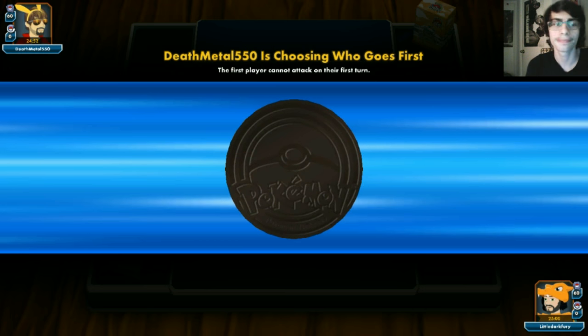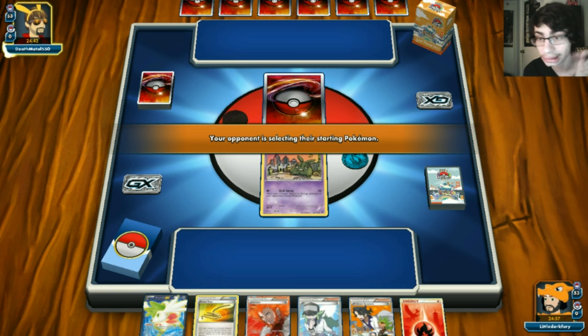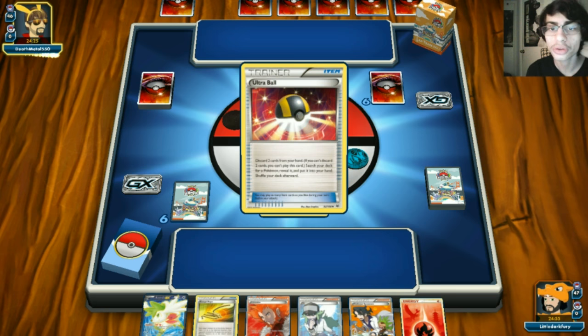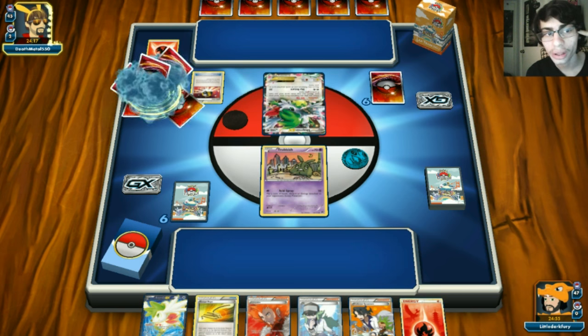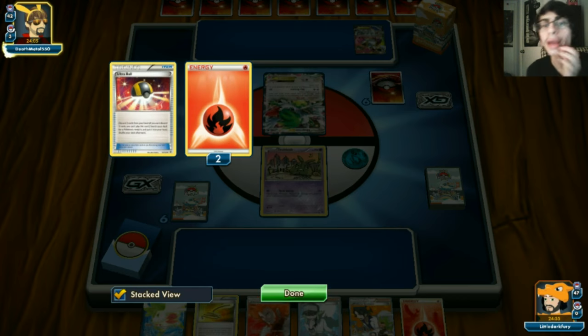We lose the coin flip, which is a bummer. We start with Trubbish and get Shaymins - we might have to use Sycamore unless our opponent ends us. Hopefully we can top-deck an Ultra Ball to get another Pokemon in play. Our opponent starts with Shaymin, which doesn't tell me too much. After using Ultra Ball it looks like this is actually Mega Salamence from the looks of it - wait, no, it's Mega Rayquaza! Beastly Fang is good, but when they set up Savage Wing it gets complicated.